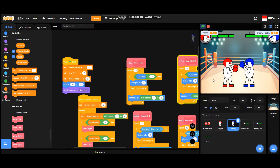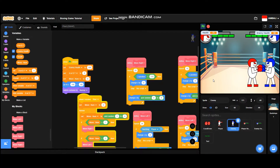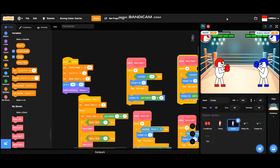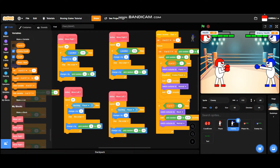Let's play. As you can see, when the health reaches zero nothing happens yet. In the game, when your health is zero it should be game over, and when the enemy health is zero you win. So we're going to go to the next step — the health bars.